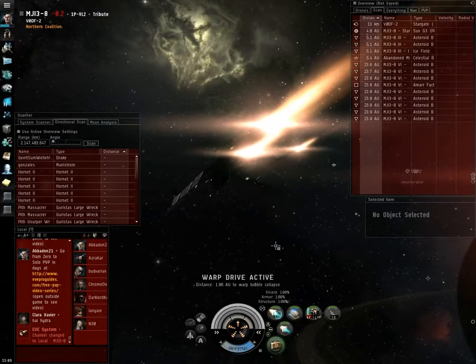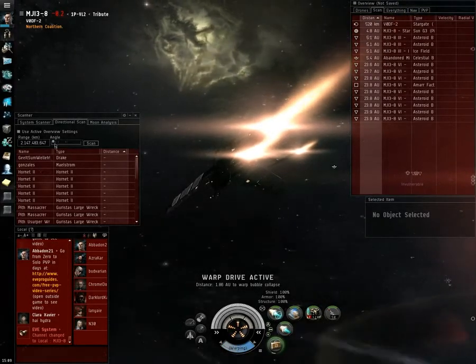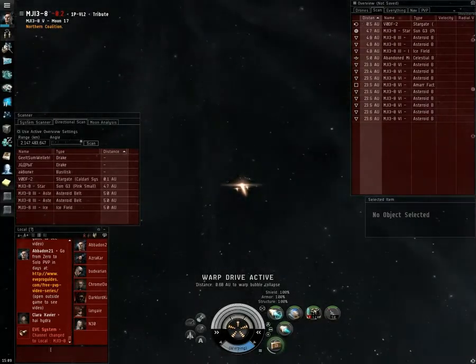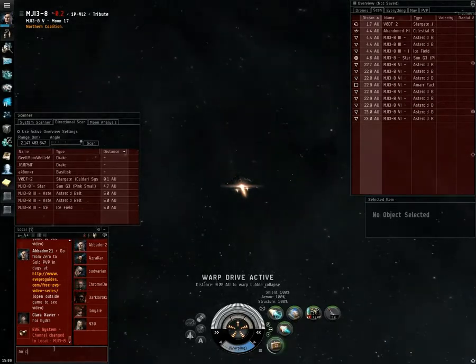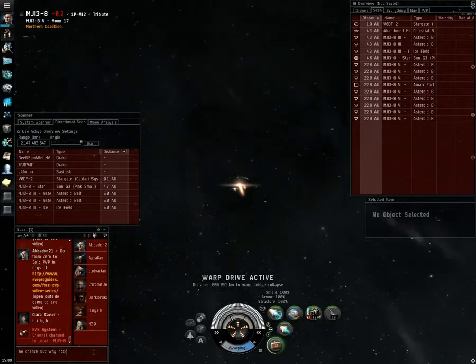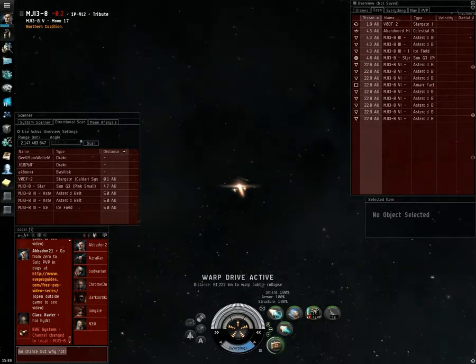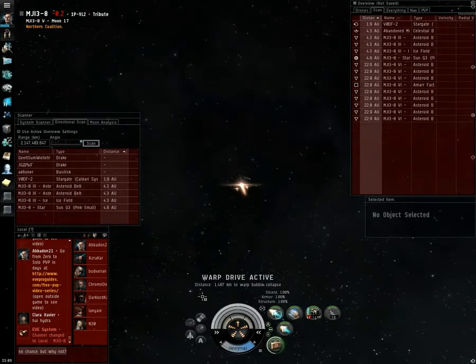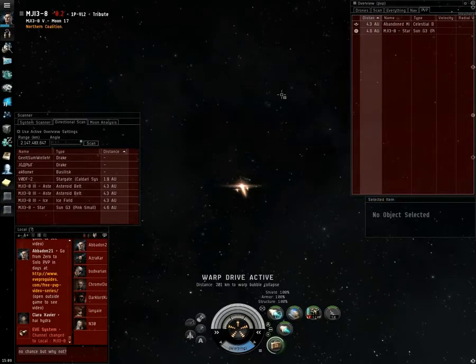Just a quick way to find people in anomalies. If you see them out in the middle of nowhere, first uncheck your active settings. Check for anomaly rats — if there's anomaly rats, then quickly run a system scan. And then use your directional scanner down at 30 to 60 degrees to figure out which anomaly they're in.